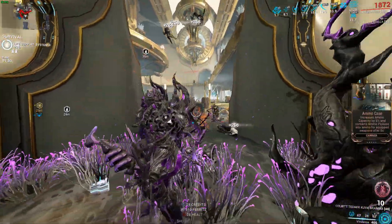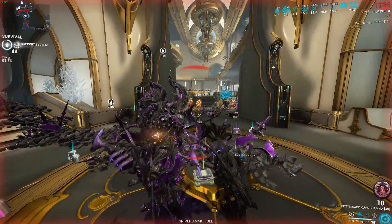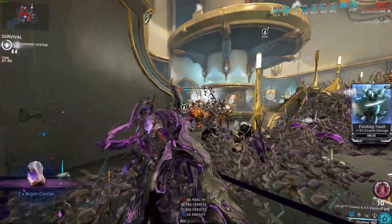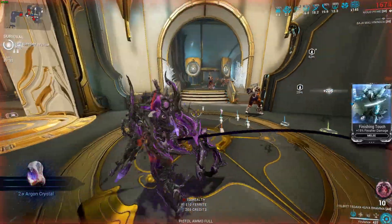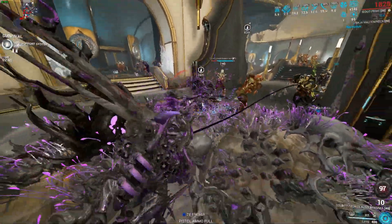Steel Charge can be changed for Ripline Amp if you want that — it is going to be very good. Of course, Flow for the Prime Variant. You could put a little bit more range, so instead of Power Drift, put Cunning Drift, but honestly I love the build as is and I'll explain why.